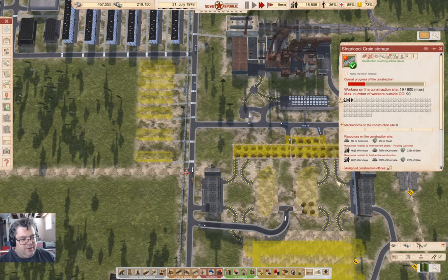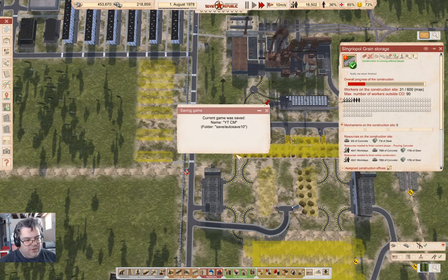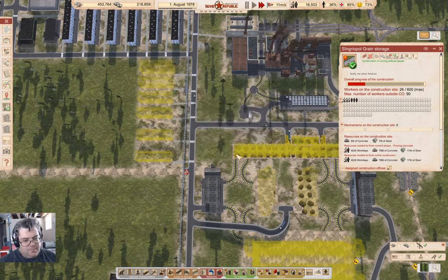See, if I had a construction office with open hulls here, then it could be delivering the steel in like five seconds. But this is a Soviet Republic, so we've got to do things the inefficient way. As we can see, it's just ticking along here. We're not exporting a lot of steel right now — we're using all of it, I would imagine.